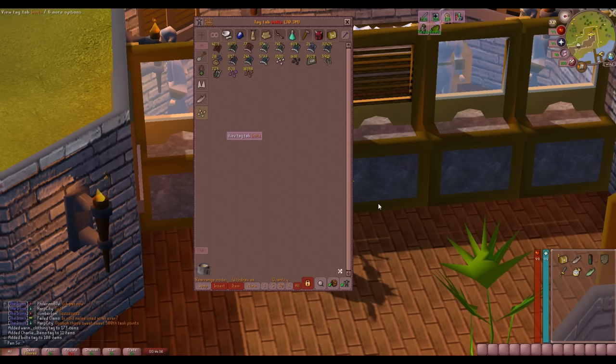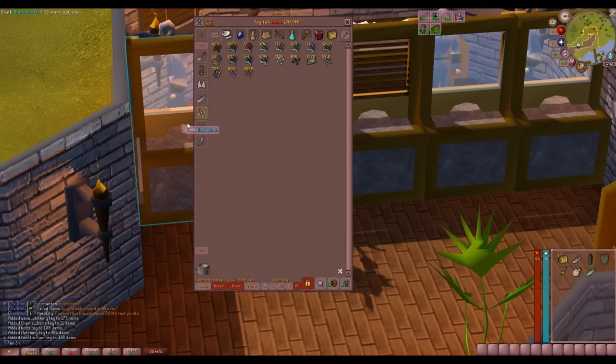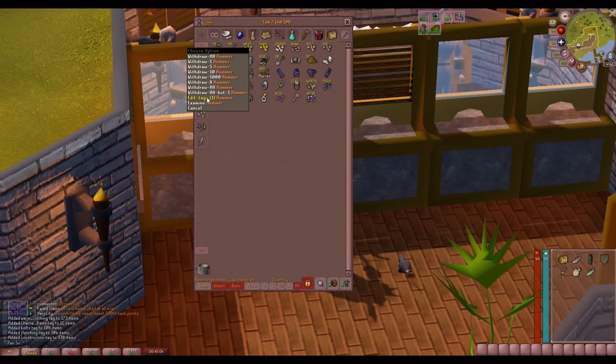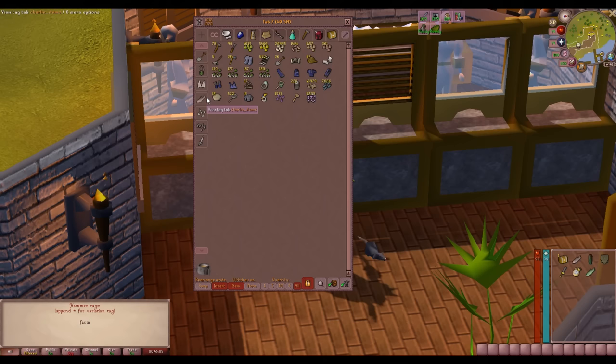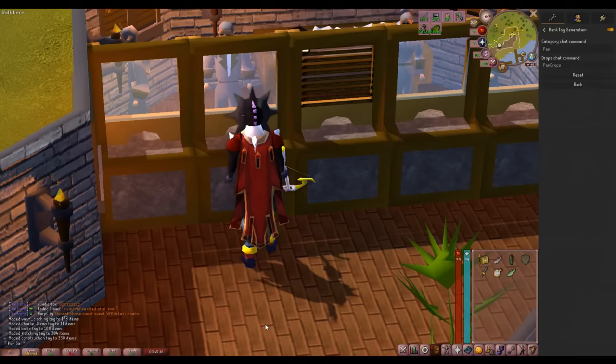Maybe I want to use a crossbow somewhere and look at all my ammo options. I could use this to organize myself for a training session. This just starts it — you can add more to it if you want. Maybe I want a hammer in the construction tab. Now that it's made, I just right-click the hammer. We can see it's already in my farm tab, because I like to combine birdhouse with farming. So I just type a comma and add it, so it can easily be in multiple layouts. I can also remove items if I don't want them there.